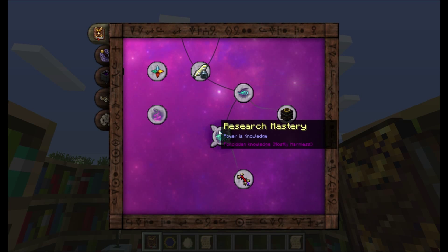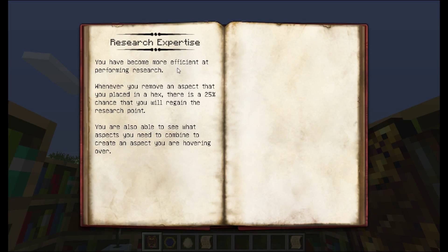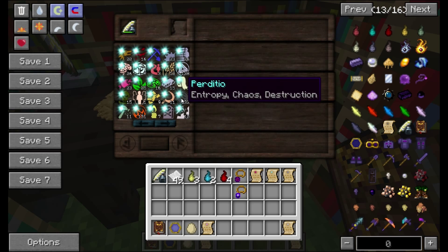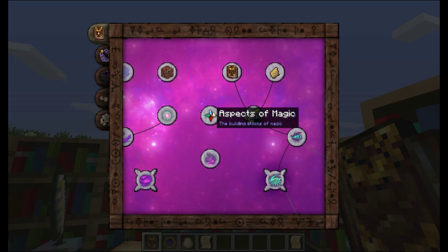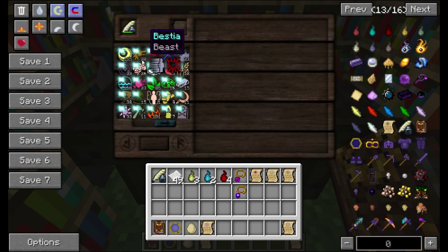Now I know I go into detail about the research expertise and the research mastery - I'm going to go ahead and do that again because a lot has changed. More efficient performing research: whenever you remove an aspect that has been placed in a hex, there's a 25% chance you'll regain a research point. You're also able to see what aspects you need to combine to create the aspect you're hovering over. So in this table here you can see that fire and viridio get combined to create gelum, and this is extremely helpful instead of having to go look through everything to figure out what makes what.